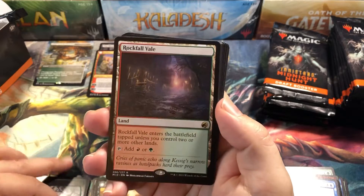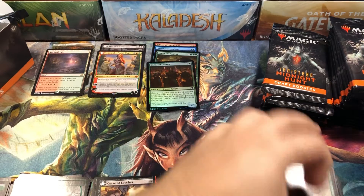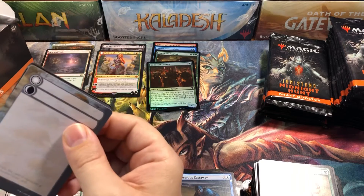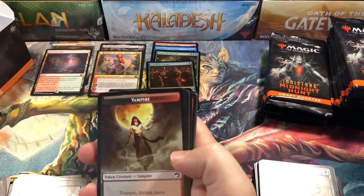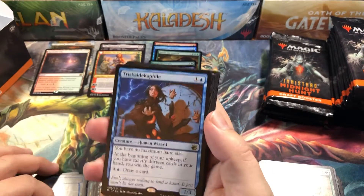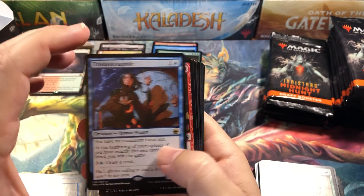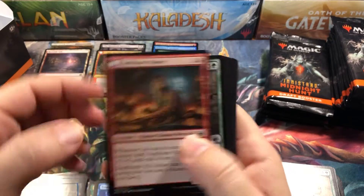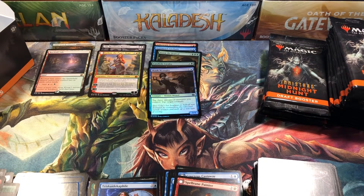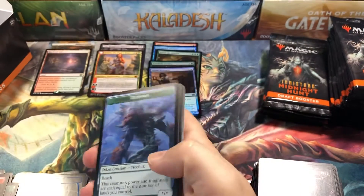Really, a five-drop or more Planeswalker — forget it. Rockfall Vale for our second rare land. Anything Planeswalker that's more than a five-drop, unless it's something like Ugin that's just incredibly broken and worth building a whole deck around — yeah. Three-drop Planeswalkers are pretty much always going to be good. Arlen is definitely a good card; I think that one's probably going to find its home in a couple of decks. We'll see what happens.